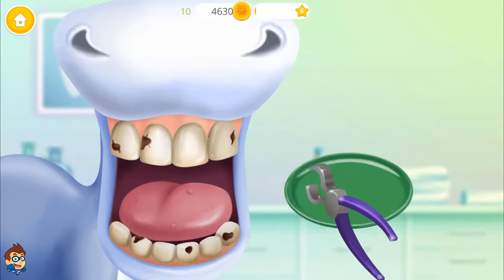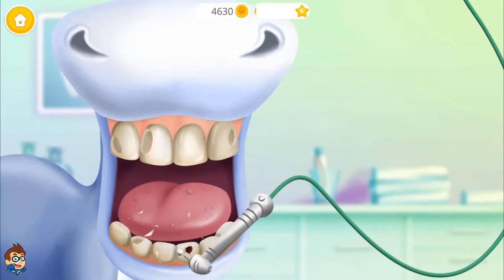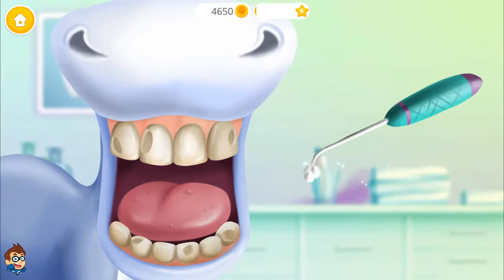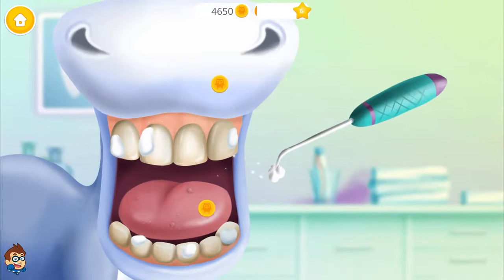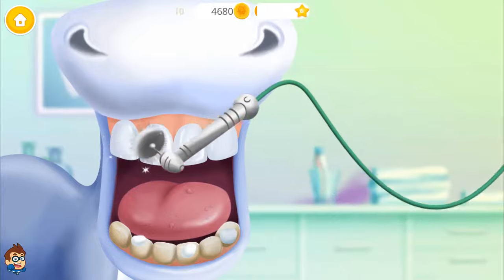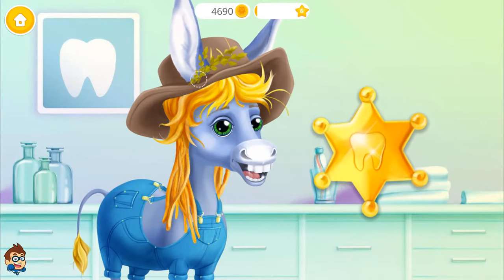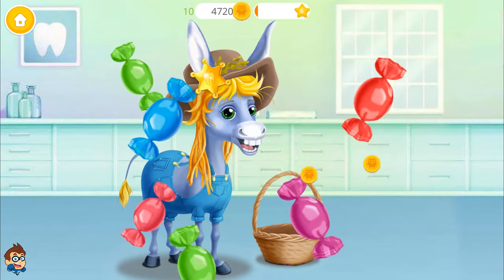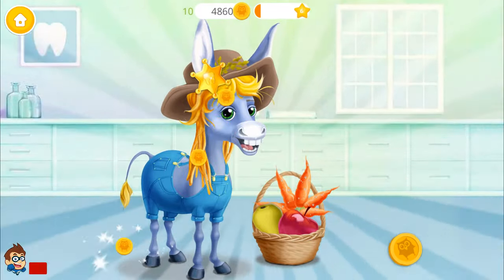And put in a new one! Great! Now take care of the other teeth! Let's go in the holes! Let's fill in the holes! Good job, Billy. Here is a badge for your bravery. Help Billy to get rid of the candies. Click it. Thank you so much — Billy feels great and will eat more vegetables.